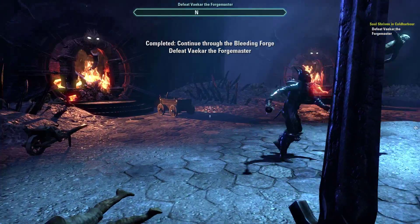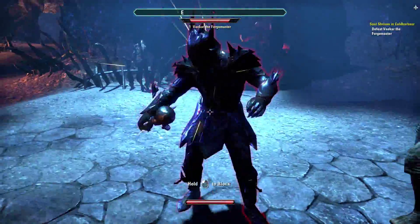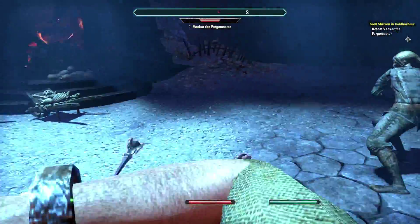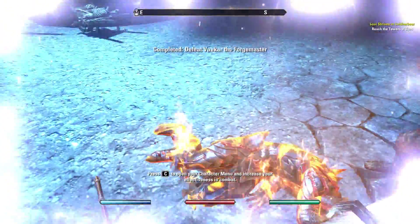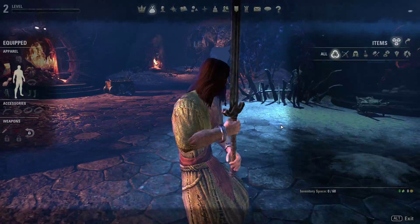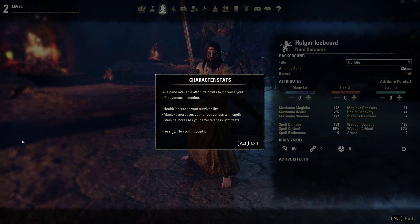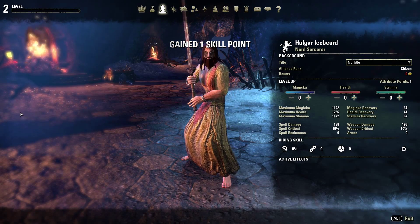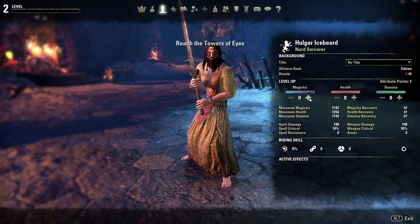Time to defeat Vekar the Forge Master — our first boss battle. As you can see the enemy health is going down, and boom — I leveled up! Also you've probably noticed the weapons now have far higher attack damage. I think the first greatsword used to be only about six damage.